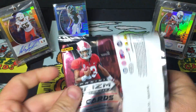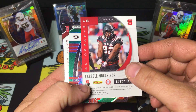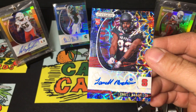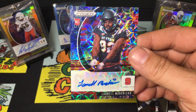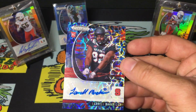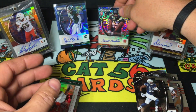Let's see who we get. Chris Godwin... I see a Georgia player - oh no, I always do that. There we go - L'Oreal Murchison, NC State. I think this is out of 99... out of 25! Sweet! Cool card - sleeve it up, boom.